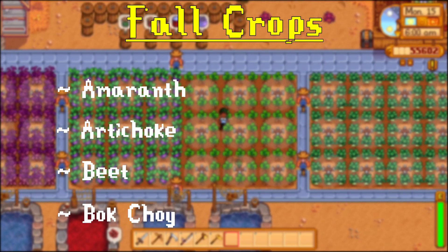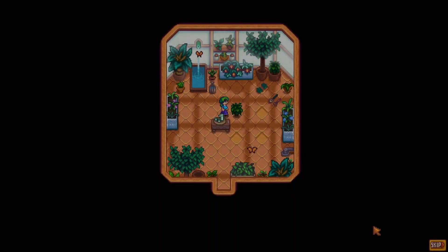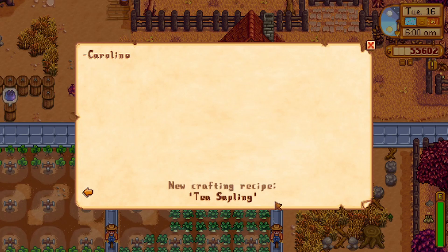For fall, you've got amaranth, artichoke, beet, bok choy, corn, eggplant, yam, and blackberry. You'll also want to consider tea leaves, which are available during any month as long as you've got two hearts with Caroline to get yourself a tea sapling.